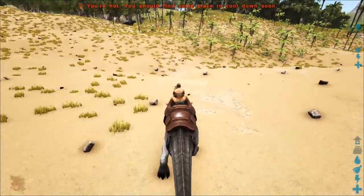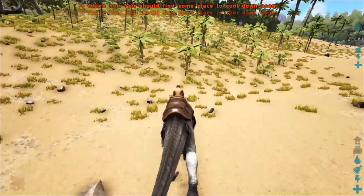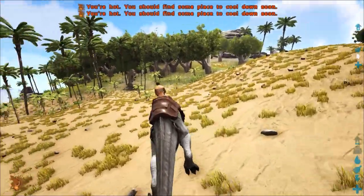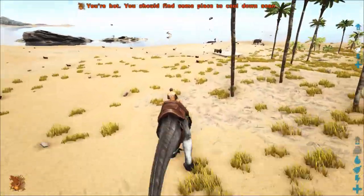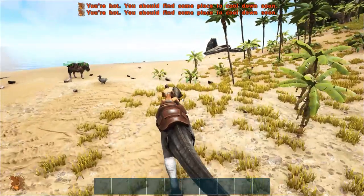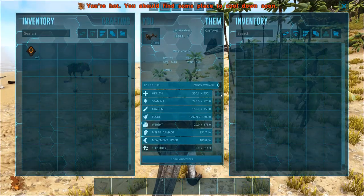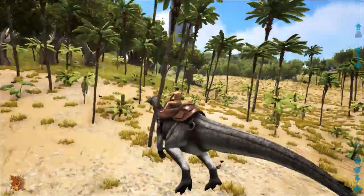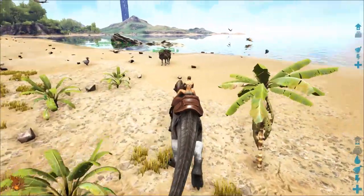So we'll start with the Iguanodon. Basically if you feed him berries he'll get you seeds. You can right-click and switch to a bipedal from a quadrupedal. When he's down in quadrupedal mode, supposedly his stamina never goes down, so you can just run around - and yep, his stamina is not dropping.